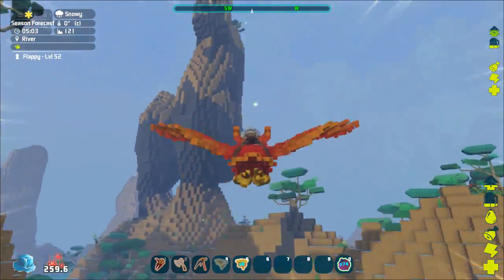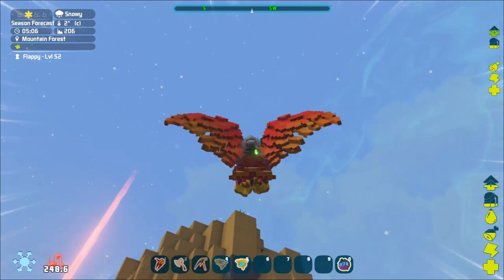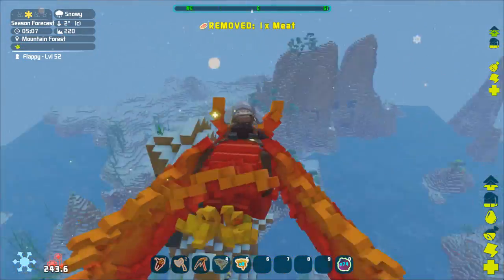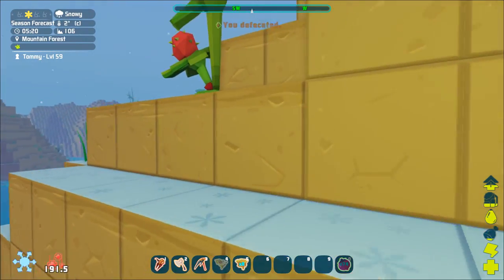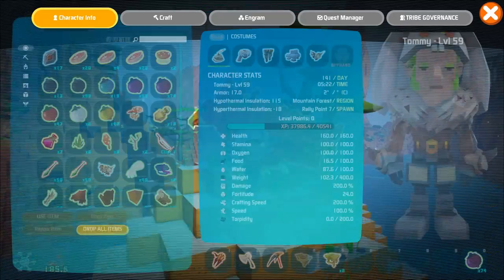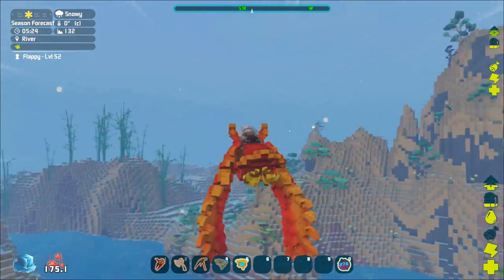Whoa, look at this — a giant tower island! This is pretty cool. Oh, it looks like I'm healing. I think the panda gave me a healing blessing — that's pretty cool! Oh, I'm seeing a beautiful flower over here. Can I pick that and put it in a flower pot? A pink berry — I've never seen that in my life! What does a pink berry do? 'Can be used to make pink dye.' We really need to learn how to paint — if someone knows, please tell me how to paint.